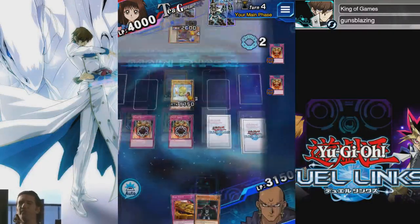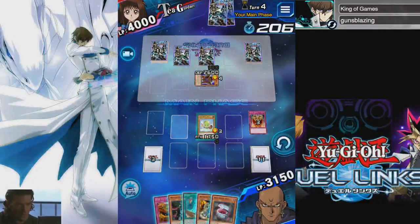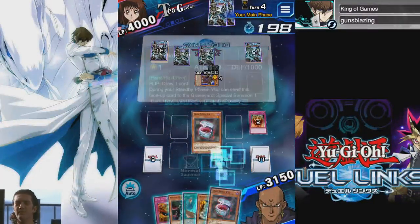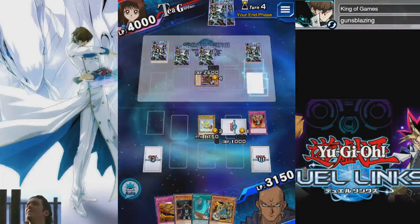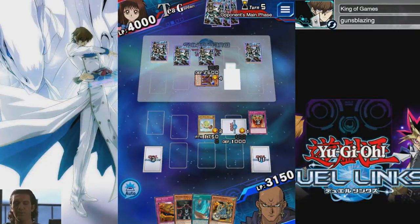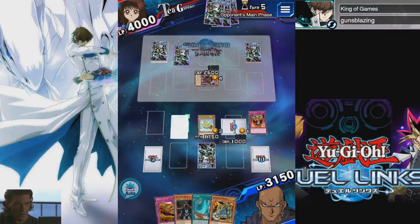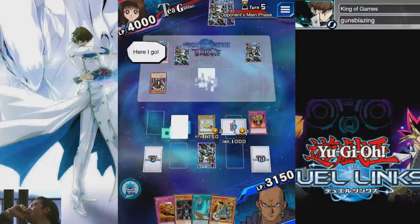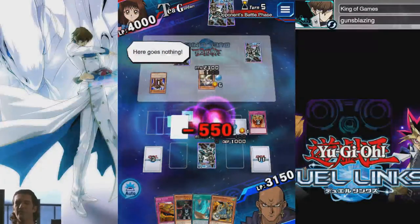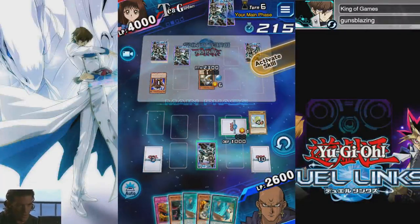My trap activates, let's start a chain going, my trap activates. Oh baby, a triple — there's a Storm! That's the boy we all need. Actually, wait until next turn to Storm — I want to get a full clear on this, otherwise it's going to be difficult. It's not guaranteed that we clear the Guardian. So I'm just going to flip up Dark Mimic — surprise present. I'm not going to fall for your surprise present, I'm just going to use Storm on it. B.E.S. Big Core — he's serious about this one. This is going to get Stormed away.